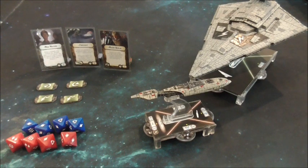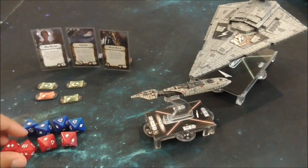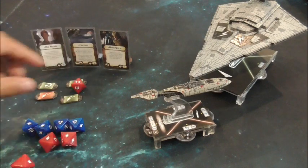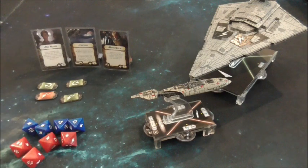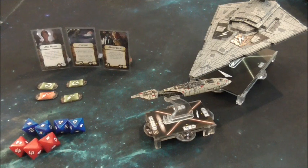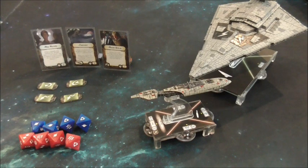Another build you can do is with Foresight and Major Derlin. On the same dice — two accuracies and seven damage — the two accuracies have been used on the two redirects. You use Mon Mothma to evade and re-roll the double and the crit. You get a blank and two damage still. Now you use Derlin — exhaust him and cancel a damage. So you're down to five damage, which means the ship is still alive. If they target your evades instead of the redirects, seven damage becomes six after redirecting with XI-7, and you survive on one hull. So the most expensive ship in the game still has the potential to one-shot you, but most of the time it won't.